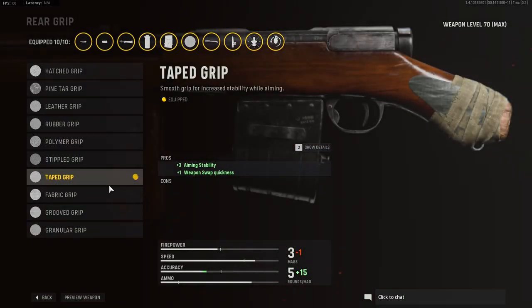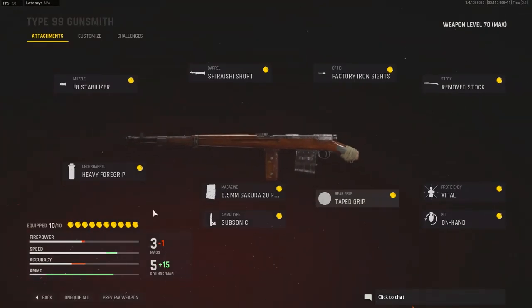The other important one is the rear grip. I like running Amped when playing Warzone, and this time around they infused a lot of those perk stats into the gunsmith itself. So rear grips will have some of those perk stats. Taped grip is the recommended one for snipers if you want an Amped-like build — being able to swap to your secondary fluently is important for aggressive situations, and you also get aiming stability. If you're more of a traditional sniper, granular grip is also a recommendation.